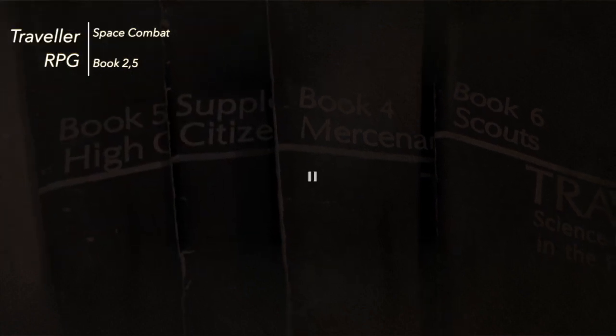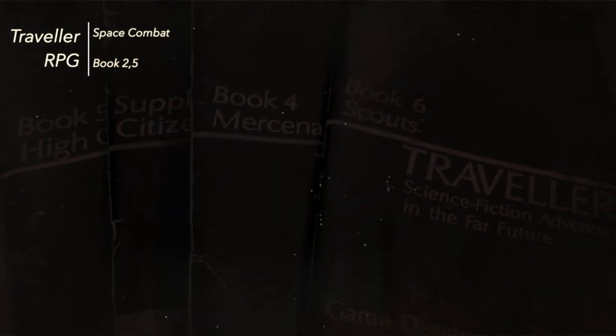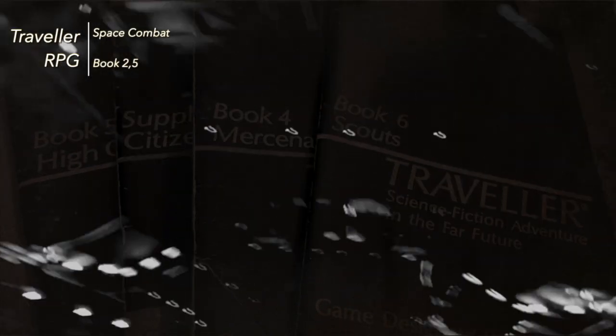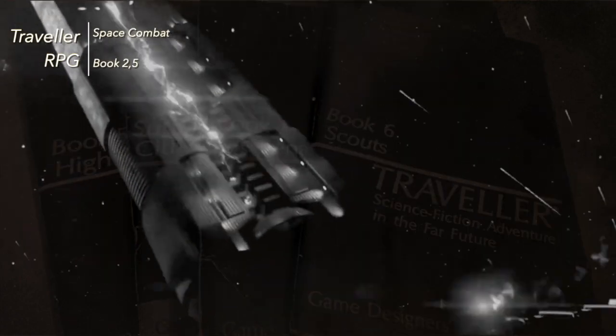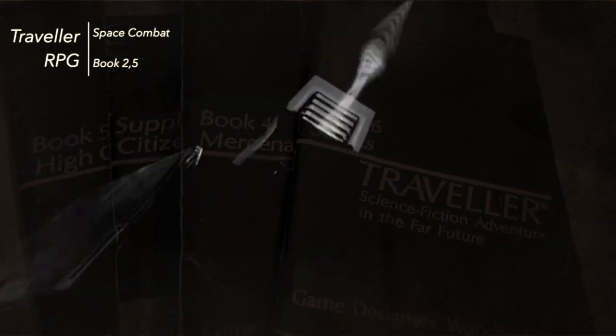The captain makes the decisions: when to fire, when to fly, where to navigate, which maneuvers to make. You don't watch Star Trek and see Kirk say to Sulu, 'Hey, make your best decision — I'll leave this in your hands when they're under attack by the Klingons.' Kirk says do this, fire that, put shields up. The team around him do the job. That's going to be very much the same in Traveller. There is no democracy. If there is, you can just imagine how chaotic it would be.